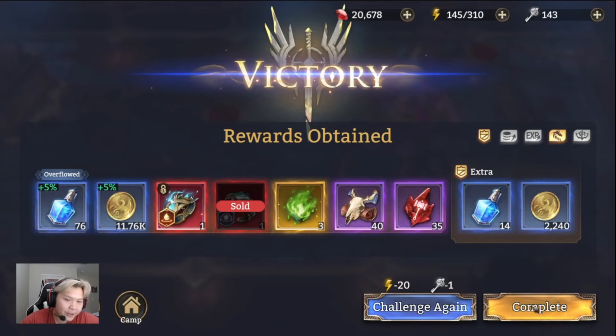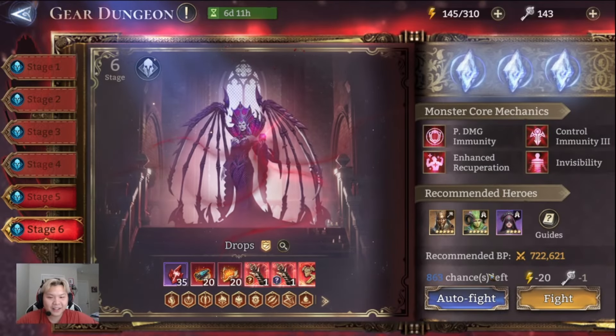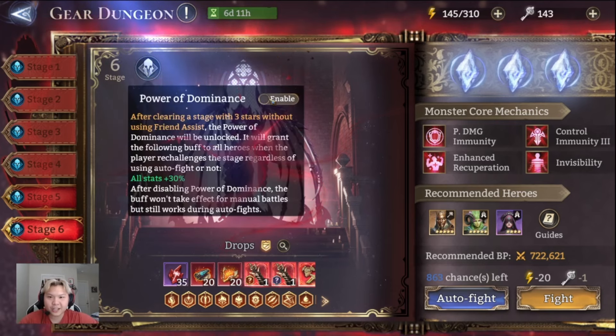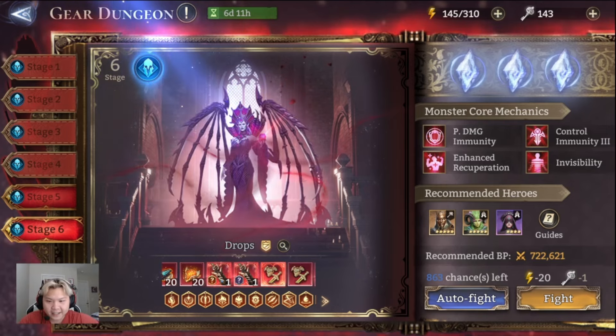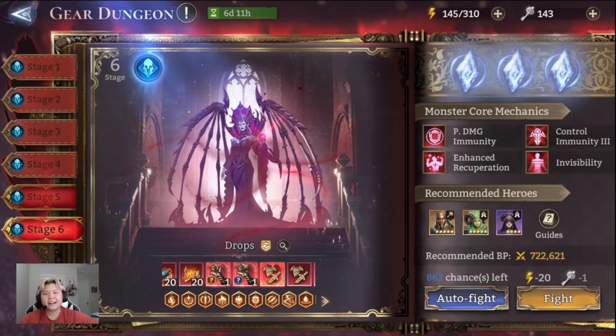Artemis does more damage than my Eloin — albeit Eloin gives energy regen, but Artemis is a great hero. Thank you guys all so much for watching! I'll farm all the rest of my keys on Stage 6 of this Gear Dungeon — super excited to see what I get, hopefully some nice unidentified red gear. Good luck to you guys, I hope this video was able to help you. Please subscribe, like, and comment — till next time, peace!